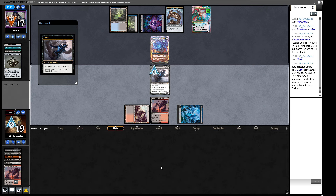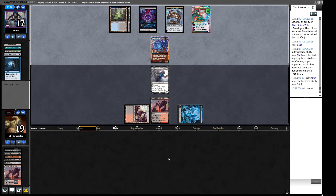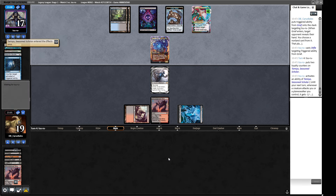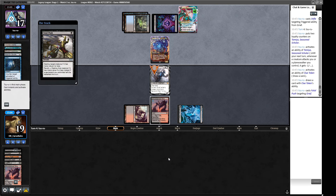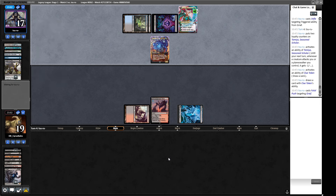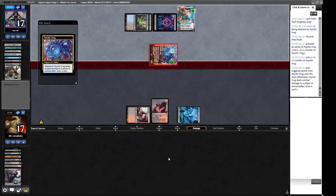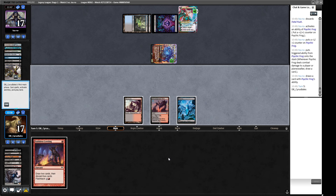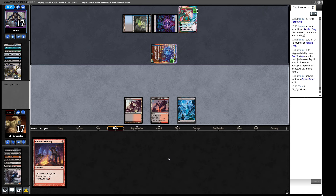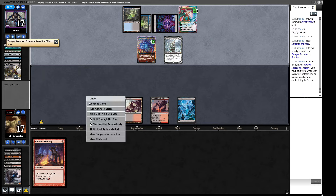Let's cast Dark Ritual and see what happens — this might be bait. We have to play the land so we don't get Dazed. They're just Stifling our fetch. We still have a Force of Will, but do we force our opponent to discard two cards for this Psychic Frog? We're getting buried by the frog. We need either two reanimation spells, or a piece of discard plus a reanimation spell — and Unmask doesn't work here.